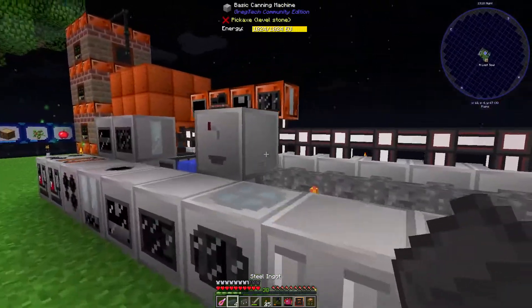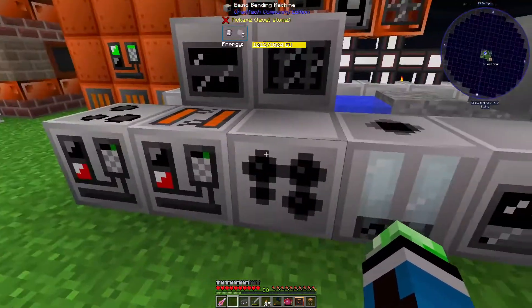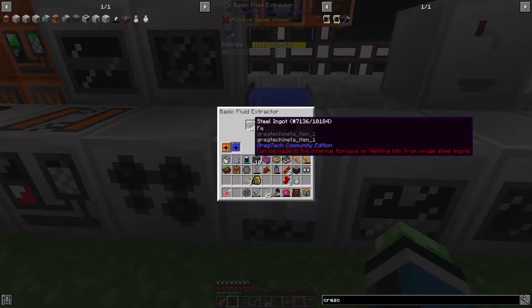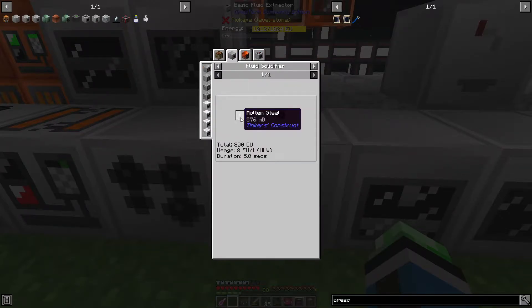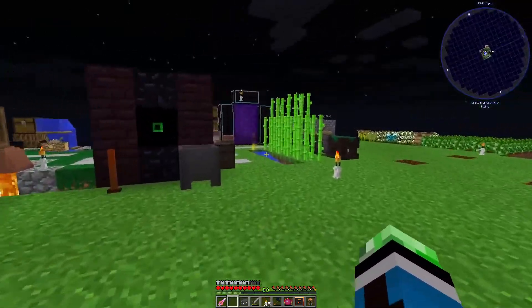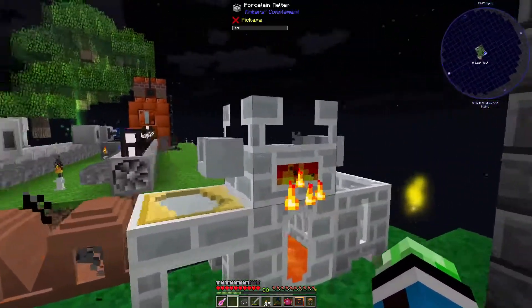I also have the iron bars in my inventory to be able to make the XP drain, because I kind of need the XP drain in order to be able to store my experience. That's right — I forgot about that.